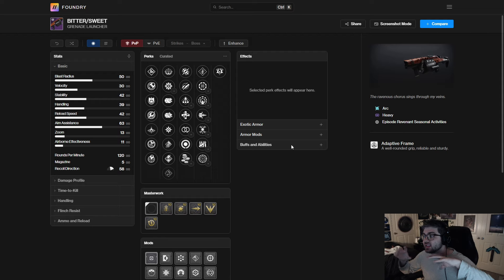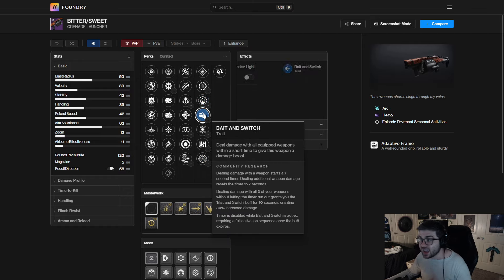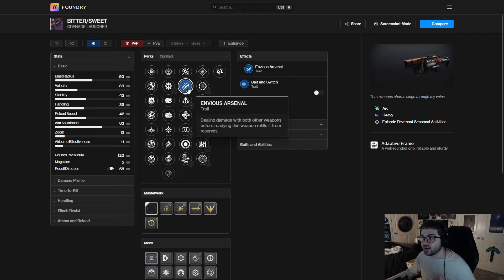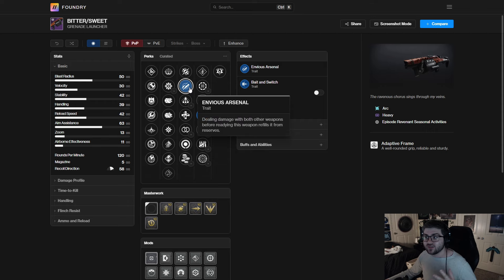Now moving on to the Bittersweet — this is the one I was personally most excited for. There's an artifact perk that lets these seasonal weapons do more damage, so having a grenade launcher in a grenade launcher-focused season with an artifact perk boosting damage means this thing is probably going to be the DPS meta. Right off the bat, Bait and Switch is going to be your go-to — 30% increased damage. You have Frenzy and Explosive Light if you can't get Bait and Switch.